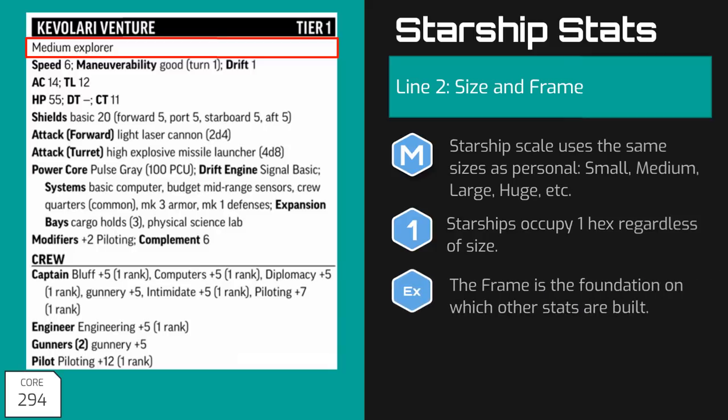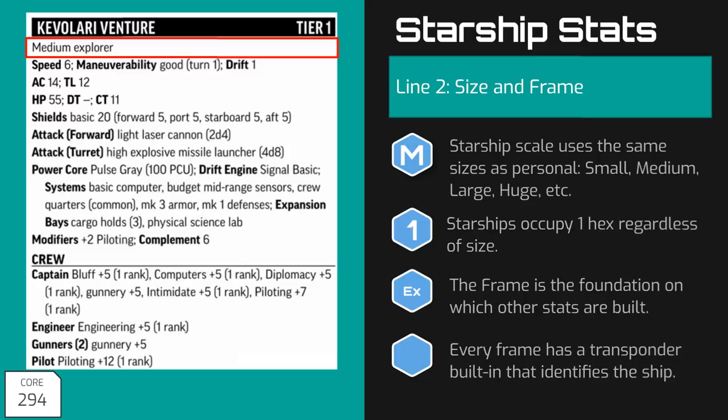A ship's base frame is essentially its chassis, functioning like a character's race or class when building the starship. The frame determines the ship's size, starting speed, maneuverability, crew complement, and so on — it is the foundation on which all other features are built. Each frame is equipped with a transponder that broadcasts that ship's unique code used to identify it. The transponder is built into the ship's communication system and is required to send or receive messages through drift beacons. Although the crew may choose to turn off their transponder to hide their identity — a frequent practice for pirates — they may not send or receive transmissions via system-wide or unlimited communication systems while the transponder is inactive. They may, however, continue to use planetary communication systems, as those do not rely on drift beacons to transmit.